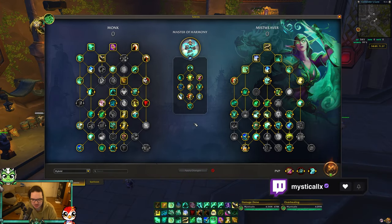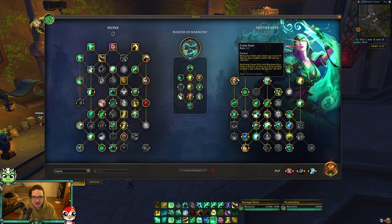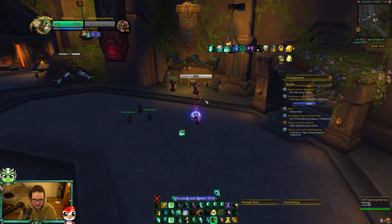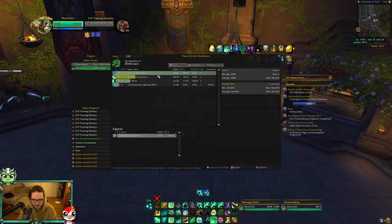Next up is the hybrid build - it's more of a work in progress, a hybrid between caster Misweaver and fist weaving where you're primarily casting but taking two talents that alter how you play. The first is Crane Style, which makes your Rising Sun Kick, Spinning Crane Kick, and Blackout Kick be affected by your mastery - so whenever you use those spells you'll heal through your mastery. Then you take Rushing Wind Kick, which does a cone of damage and replaces your Rising Sun Kick.